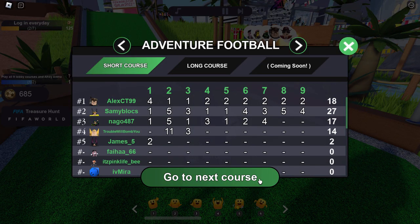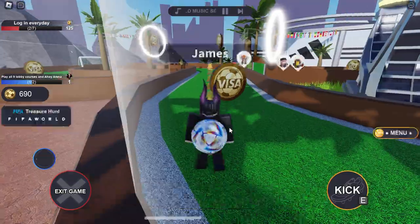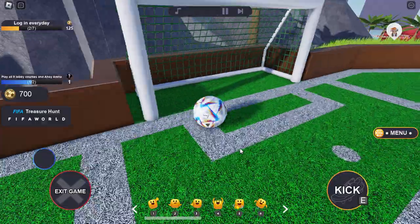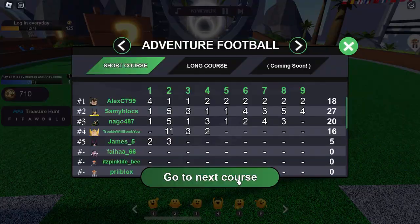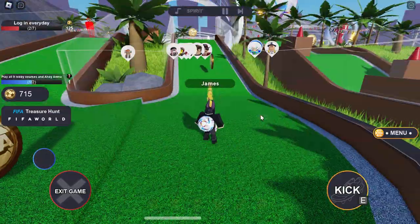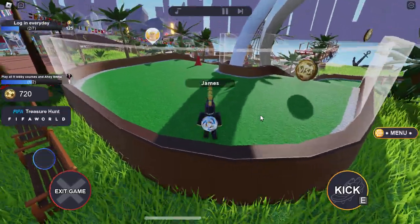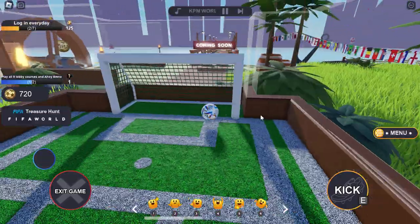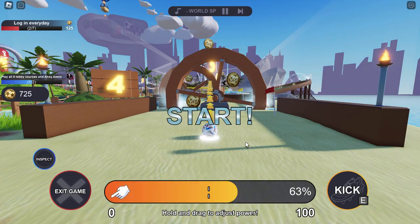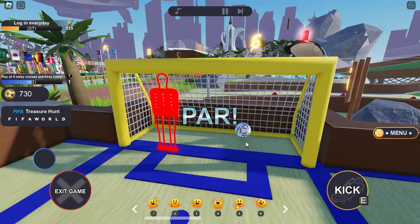Now we're on to part two — click 'Go to Next Course' and do this one as well. I'm going to try to speed run this. That was kind of close — kicked it straight in, nice! Go to next course. Again, kick it down the hill. Apologies for the lag spikes — this game is terribly made like every other event on Roblox, including the Nike event. Come on, how did we miss that? Go to next course again — this one is a pirate level.